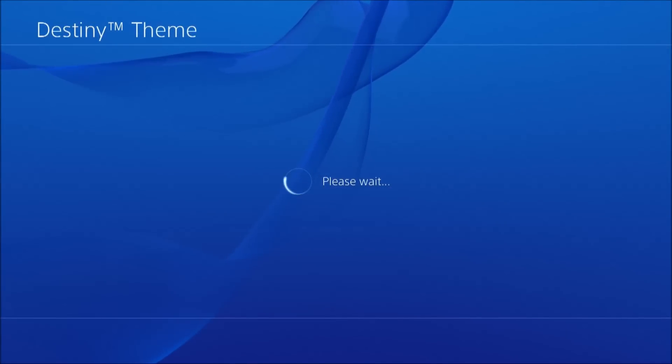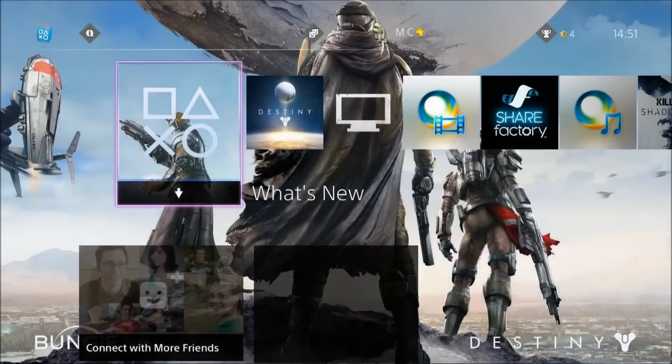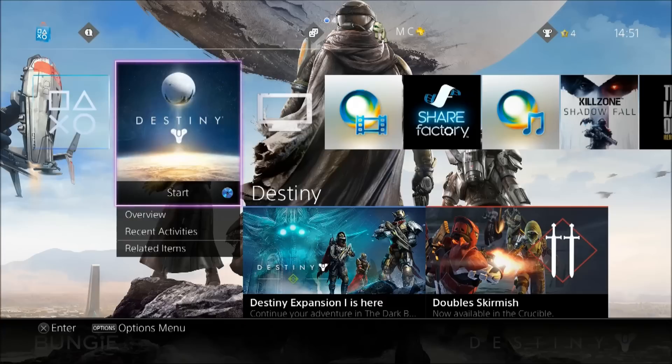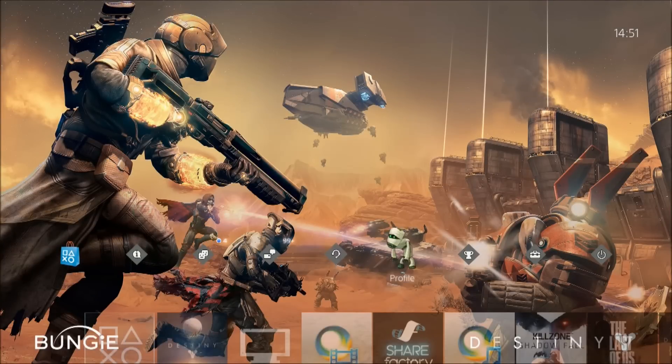What you'll find now is that your PS4 homepage is themed in Destiny, which is pretty cool. You get this nice picture, you even get the Destiny menu theme in the background too. And if you go up, you see you get another cool Destiny picture, and even the icons here are in the shape of your tower vendor's reputation icons.